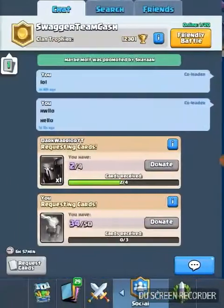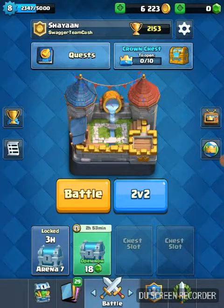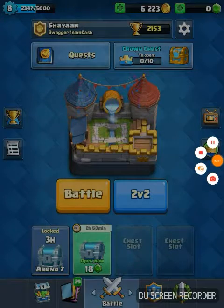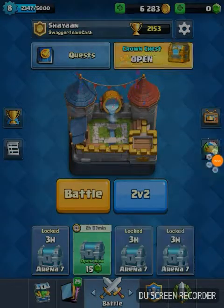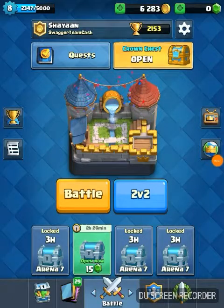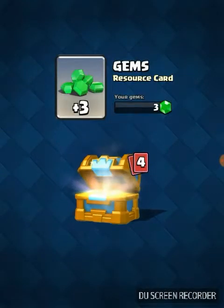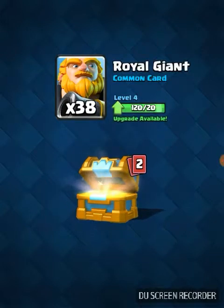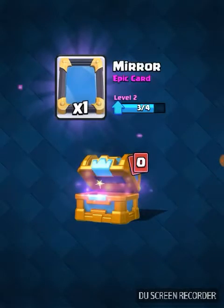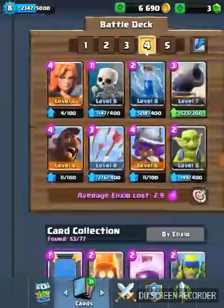So now after that chest opening, we're gonna get the crown chest too. I'll pause and when I get the crown chest I'll record again. Hi guys, we're back — finally got the crown chest. Let's see: 400 gold, three gems, elite barbarians — I could upgrade those — a wheel giant, inferno tower, and mirror. It wasn't that good, but I'll take what I can get.